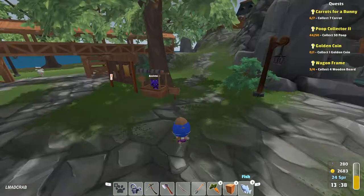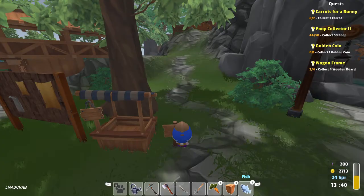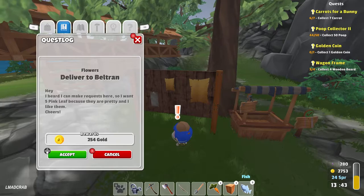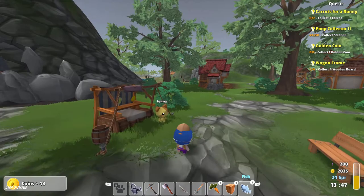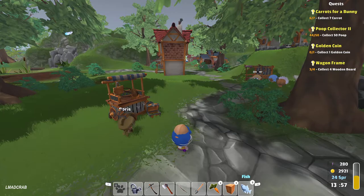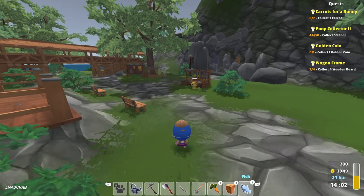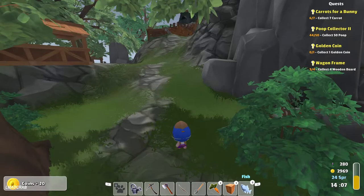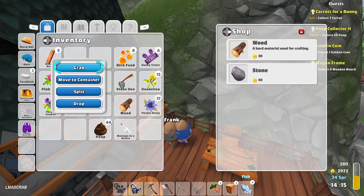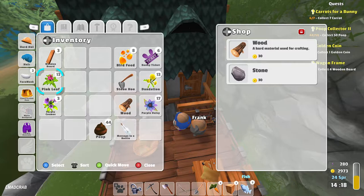Someone is waiting over there. You have to go to the shop — look after my shop, please. Let's find out what's going on. It's not in here and it's not in here either. Where is my assistant? Let's go back to Frank.